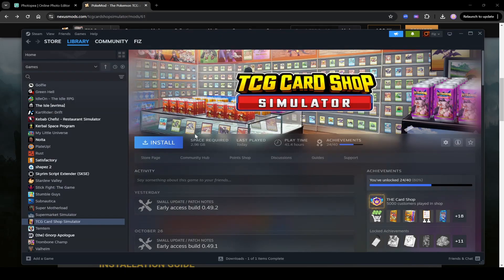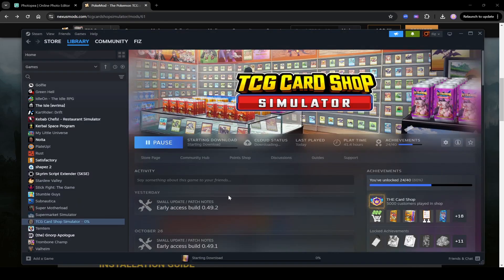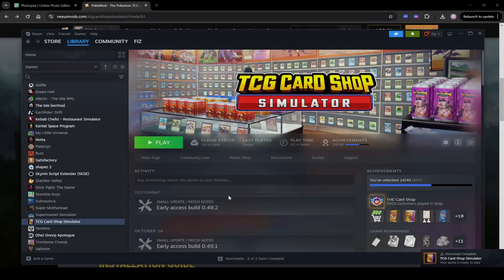The next step is to now reinstall the game. The reason we're doing this is because we want to make sure that we delete everything that was in TCG Card Shop Simulator from before. Just uninstalling doesn't remove the TCG Card Shop Simulator folder — that's why you need to actually go in and delete it manually first.